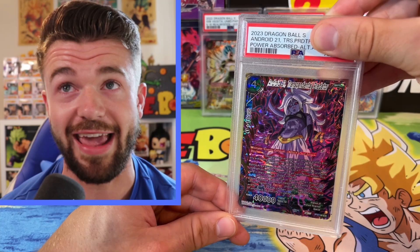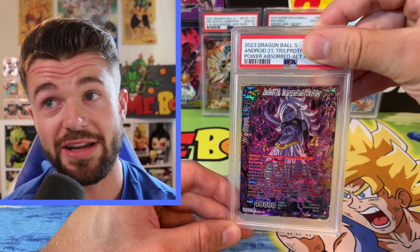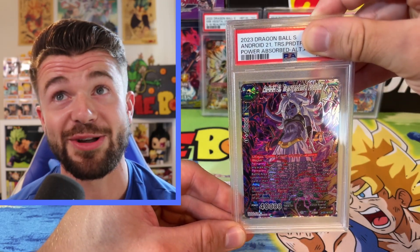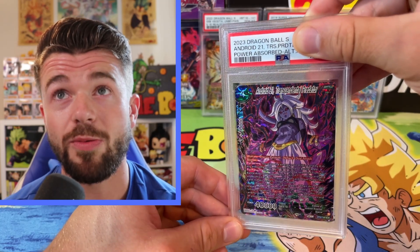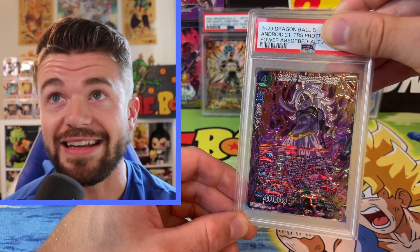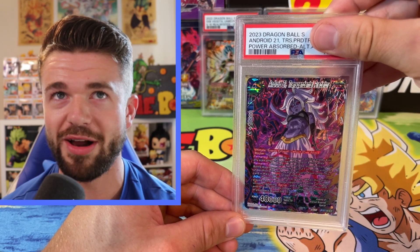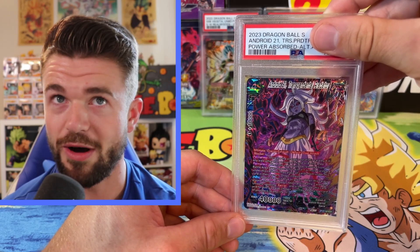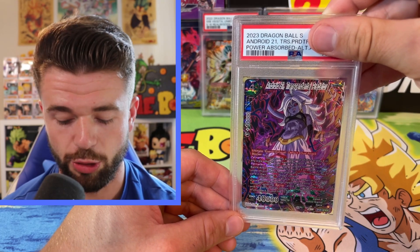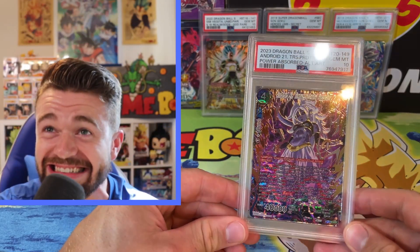Your boy BG needs a PSA 10 for 10K — come on baby! Don't forget to click the notification bell because once I hit 10K we're gonna do a special video with a lot of giveaways. This card is looking amazing — Android 21 Transcendental Predator. All right, are you guys ready for the reveal? This is just one card, a single PSA return — a heavy hitter. Here we go: three, two, one!